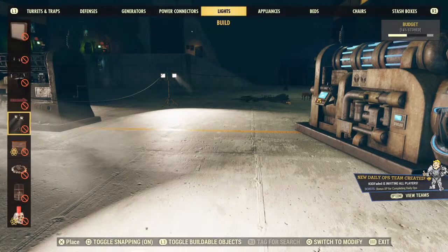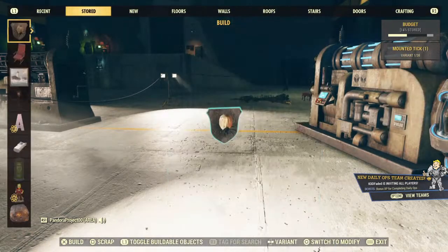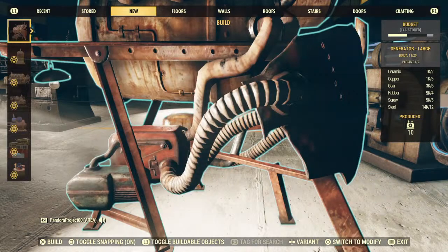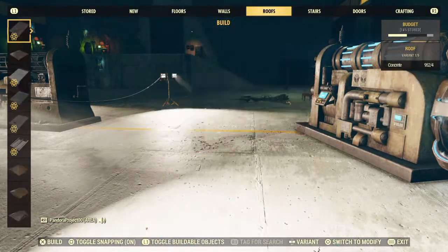Basically it is under generators. It should be under New — yes, it's also under New. Now if you notice, it's not showing the mold. You have to actually go over and grab the one that you're wanting. But let's go over to generators.